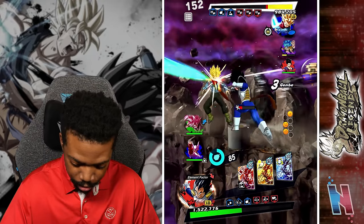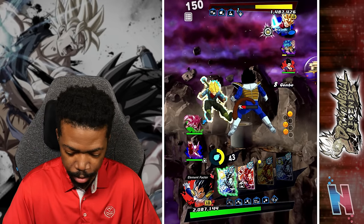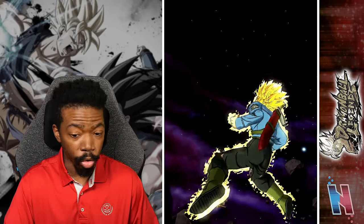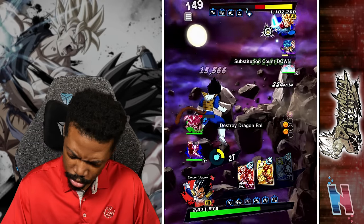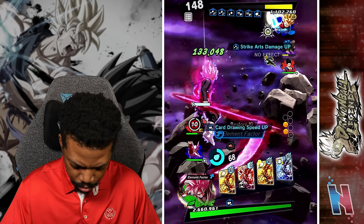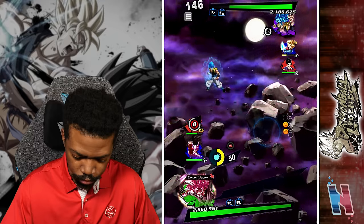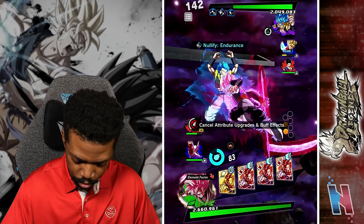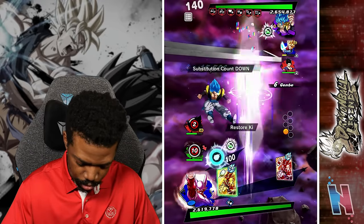There we go, keep that going. I need this to do damage because he deals extra damage against blue units, so if this is strong enough it should wipe him out and nullify his endurance. A little bit of something there. There goes my special move.